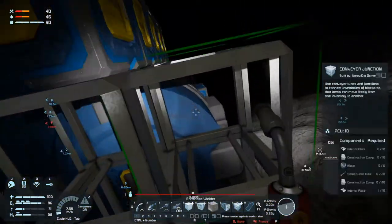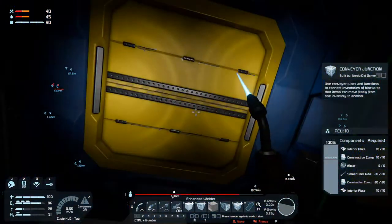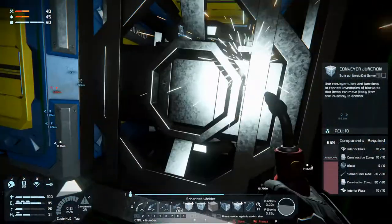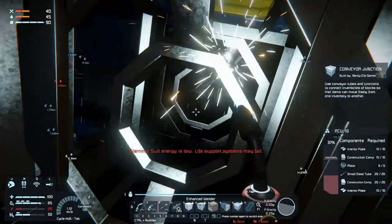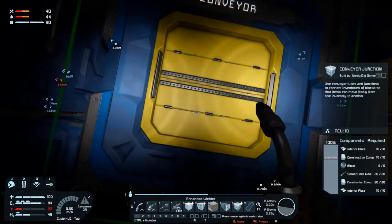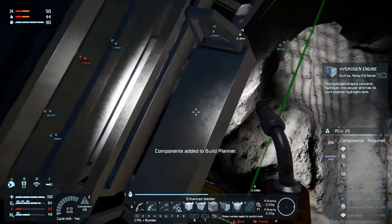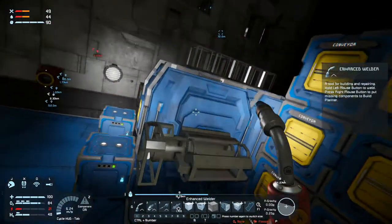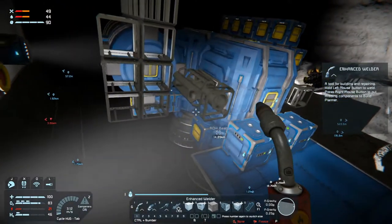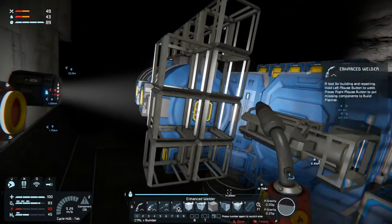Is that one done? As we get this side done, I think, and then we'll have to do the other side. Let's put you in the build planner — we need two of you. We do need an oxygen generator as well.